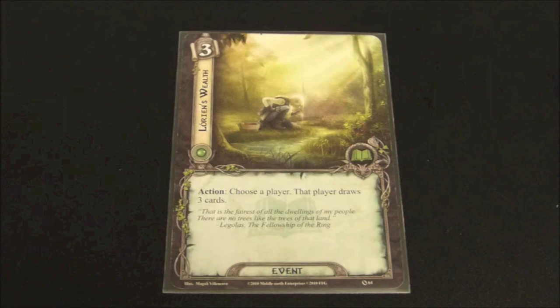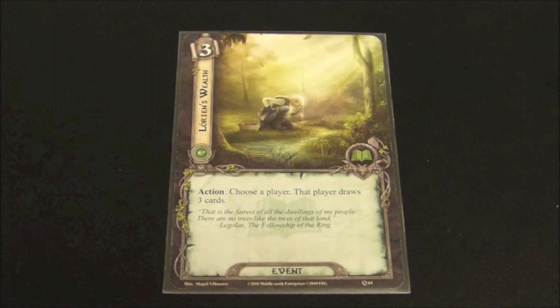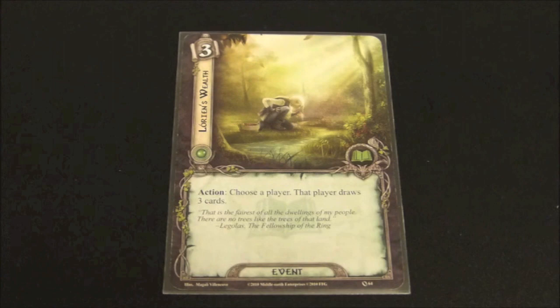Here we see Lorian's Wealth, which has a cost of three and reads: Action — choose a player. That player draws three cards. I'm not very big on this. I feel like there are lots of cards in this game that allow you to generate card draw. This one is quite expensive at a cost of three just to draw three cards. The one saving grace might be that if your partner doesn't have any card draw, this allows them to draw some. But within the lore sphere, there are enough ways to generate card draw that this one is not high value — not a big fan.